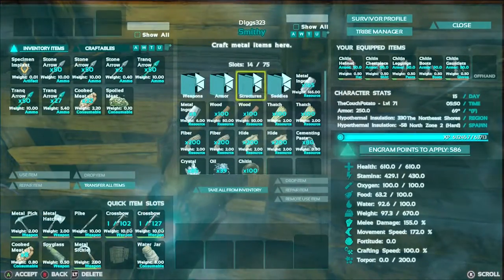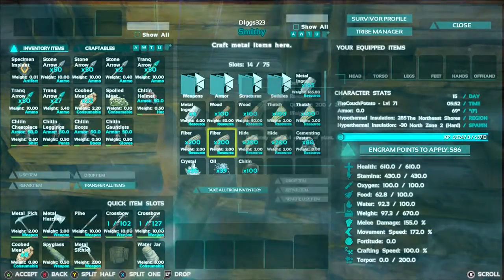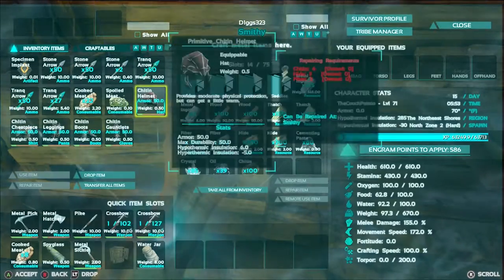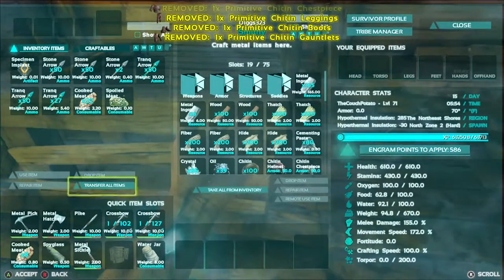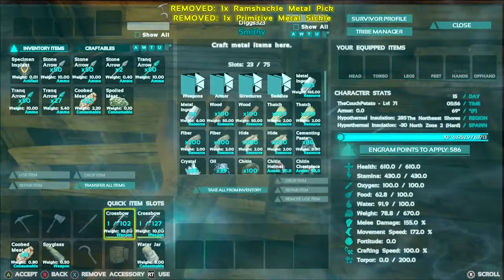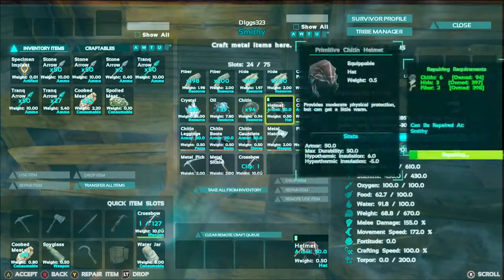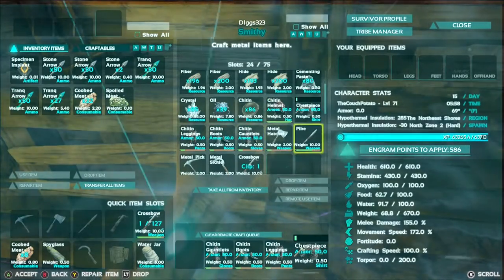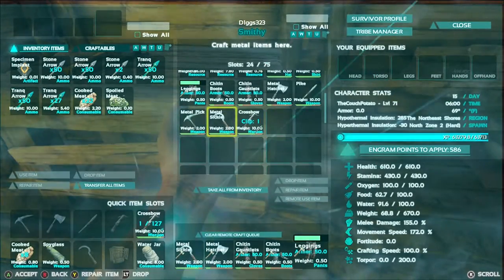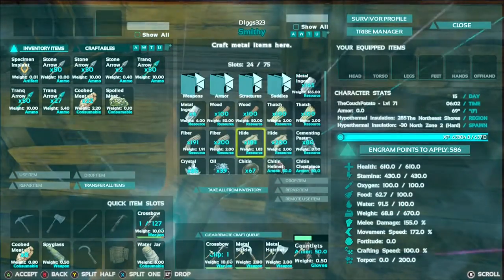First I want to get a repair job on my chitin armor because whatever I fought did a number on it. I also went in and reorganized all of my smithy so it's all nice and neat. We've got quite a bit more metal in here to use, so we can put all the chitin stuff in there and repair my metal hatchet, my pike, and everything else while we're at it.